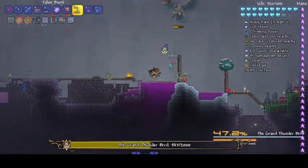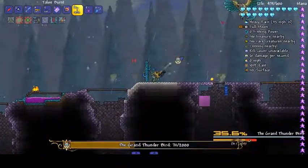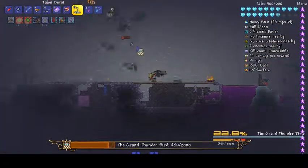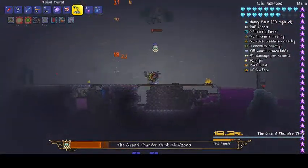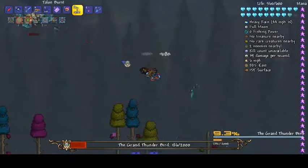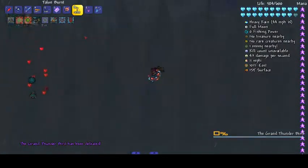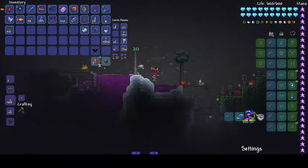I think they've nerfed the Talon Burst since. This is his expert drop, I believe. I have turned down the spawn rates and we've got peace candles so we shouldn't be invaded by too many mobs. There we go — we're wrecking him. And he has a really cool death animation too, which is awesome. That was the Grand Thunderbird — we also got Steve the bow as a drop. It's quite cool.